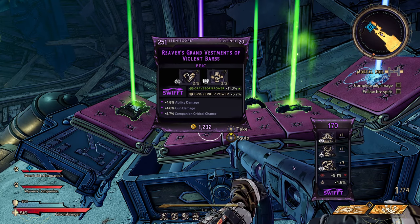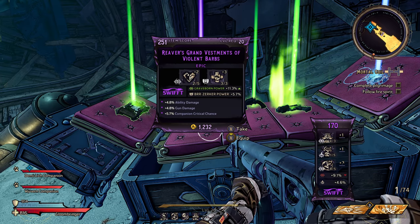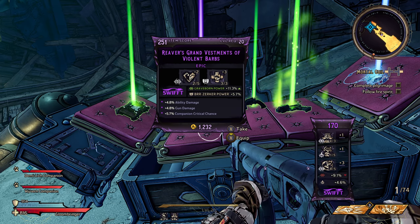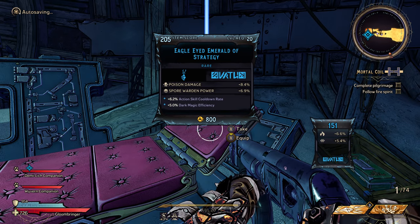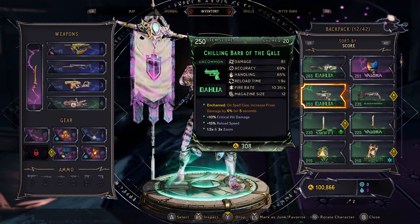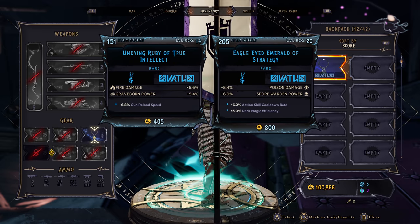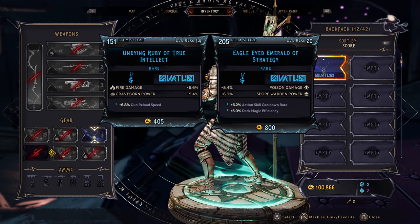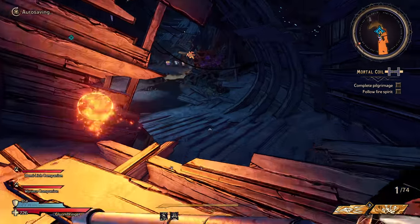Graveborn 11.3 — ability, gun, companion, critical. I missed out on perks, but 5% ability, 5% gun, and companion crit chance — I think I might actually take that one. But I'd miss out on 5% dark magic efficiency and gun for action skill cooldown rate. It's probably worth it just for the passives even though I don't use Spore Warden.